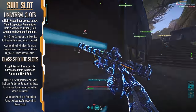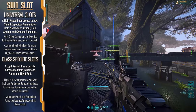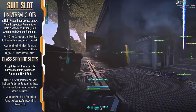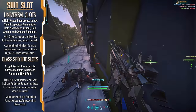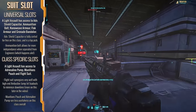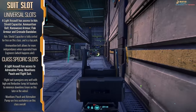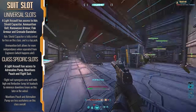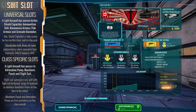The Flight Suit is an entirely unique slot to the Light Assault and increases the maximum fuel on most of your jump jets while decreasing the recharge time on the Ambushers. The Munitions Pouch gives you a little more ammo for your Rocklet Rifle. Believe it or not, one of the most useful slots for this class is unlocked by default — the Advanced Shield Capacitor. Considering the fast playstyle, it's going to help minimize downtime and ensure you can stay in battle for longer.